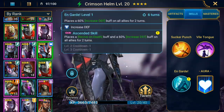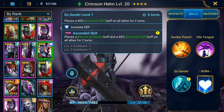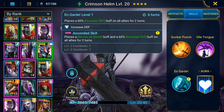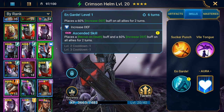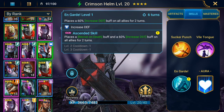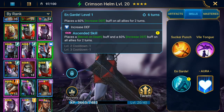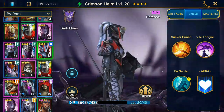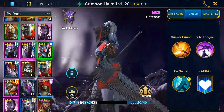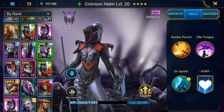Her next ability, Angrande On Guard, places a 60% increased defense buff on all allies for two turns. And then the Ascended skill places a revive on death buff and a 60% increased defense buff on all allies for two turns. So definitely some very good support pieces and she's a defense troop. She's very, very strong.